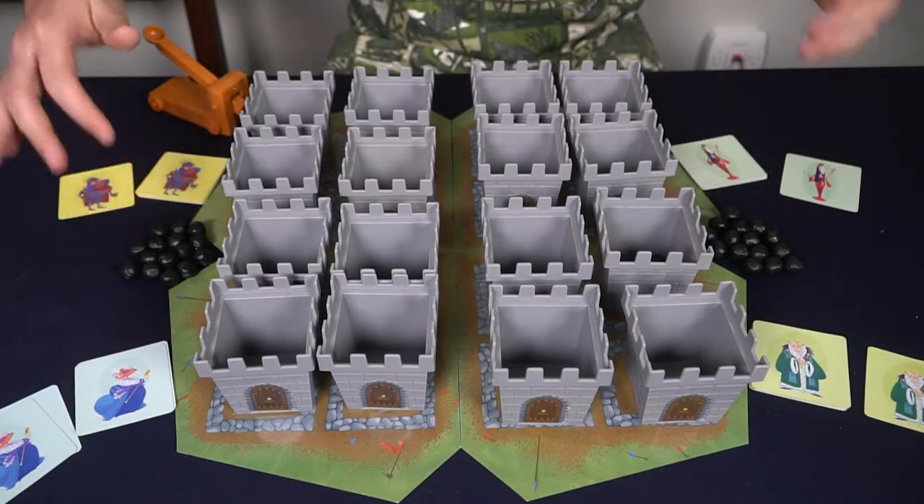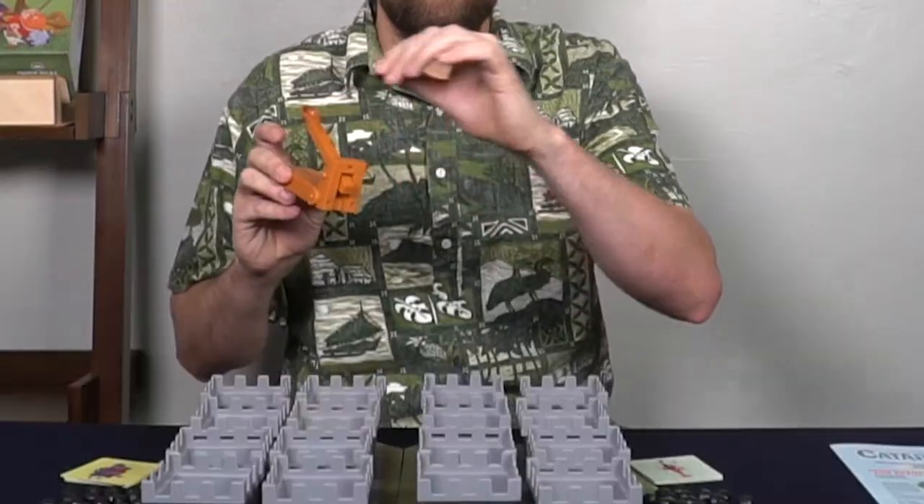Catapult Castle is a very simple and straightforward dexterity game: you use the catapult, take a cannonball, and try to fire it into your opponent's castle pieces. It kind of reminds me of beer pong meets a board game, where you're using your aim and skill to maneuver your catapult and fire into specific areas.